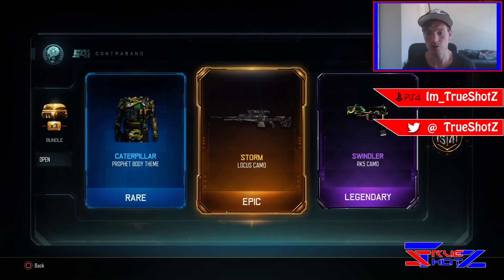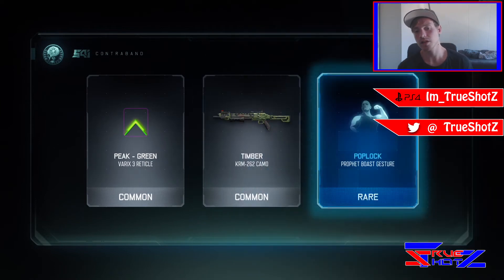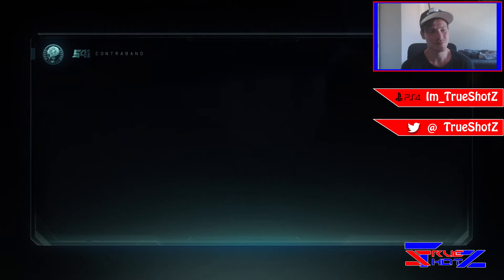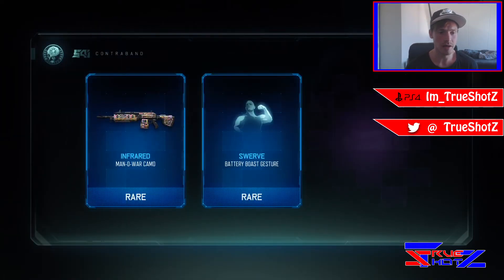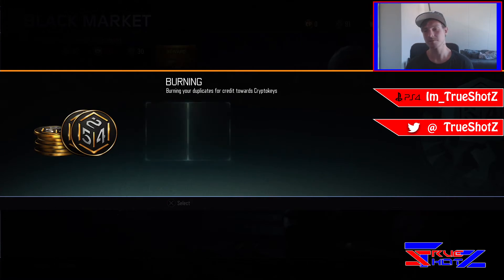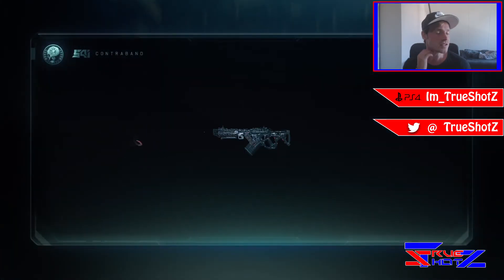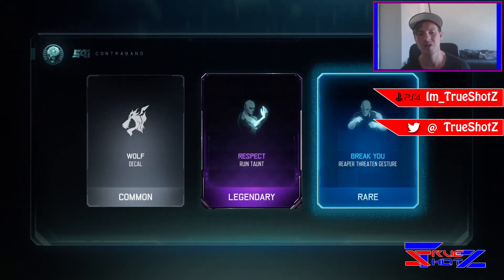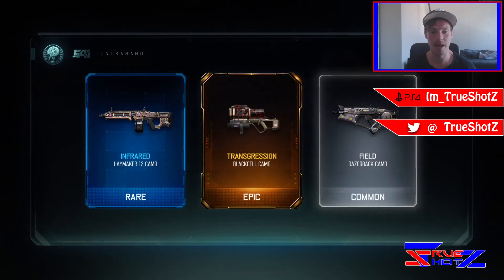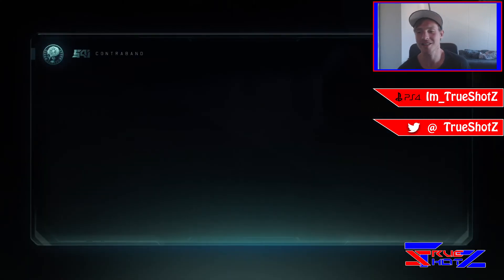We got the storm camo — that actually looks pretty sick, though I think I already had it. Sometimes you're lucky, sometimes you're not. I read that people got really cool stuff. A prestige haymaker! I'm just not lucky with supply drops. We got an infrared camo I've never heard of before. We're out of crypto keys so we'll burn some duplicates and open a few more rare supply drops with our 91 tokens.